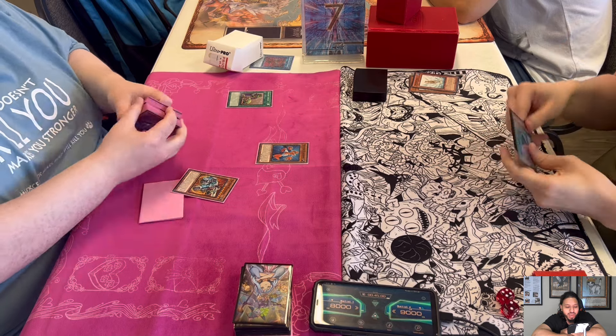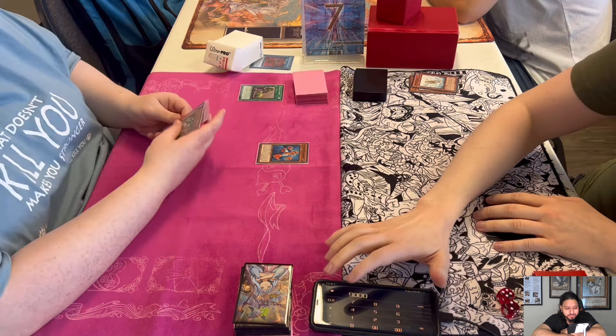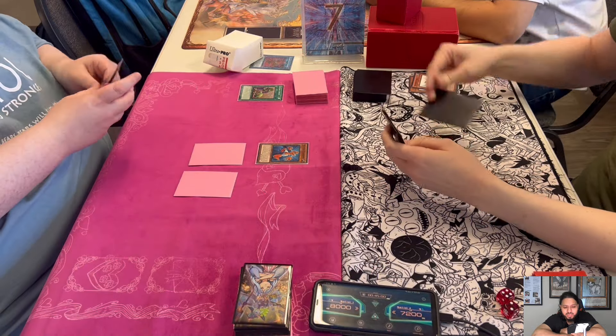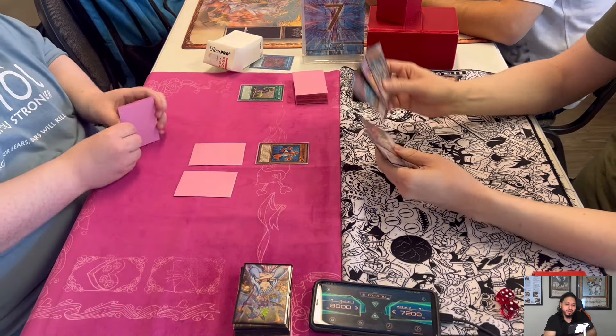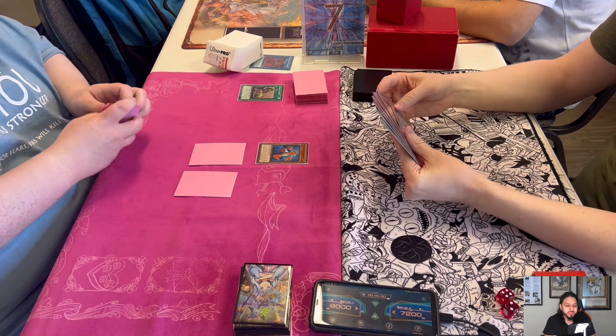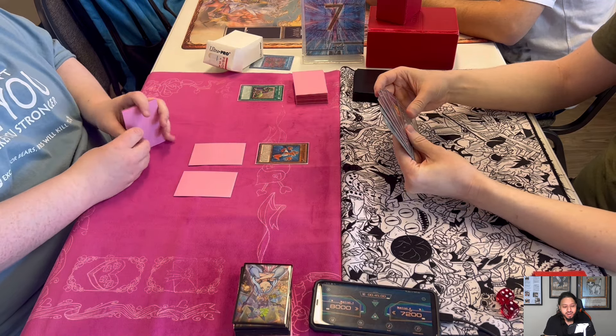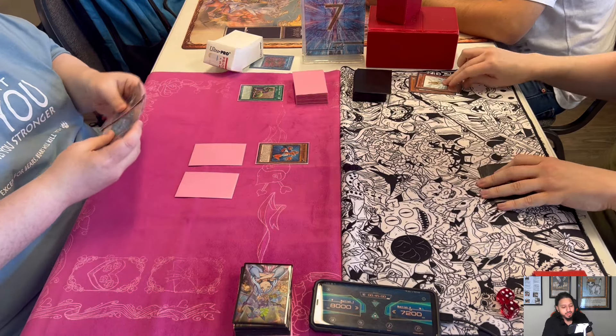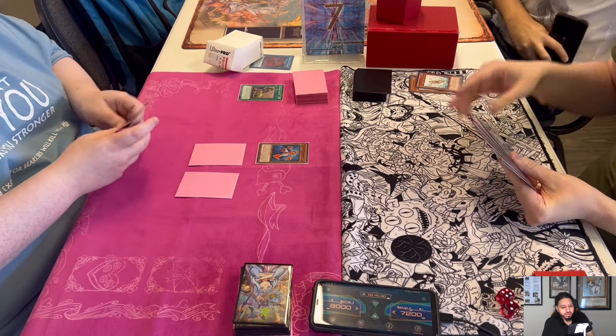Loser is out, winner still has a chance to make it. Josh starts off by upstarting and then summons Gear Frame, attacking Ryan for 1800. Josh I believe is on Upstart and Yata and Jars, which I like — I like when people incorporate both.